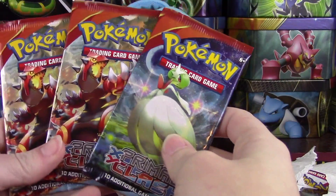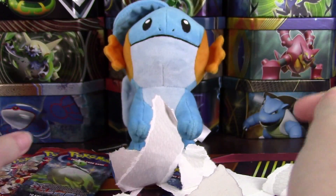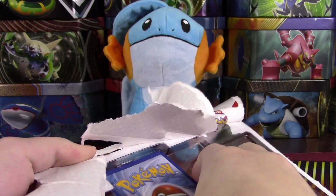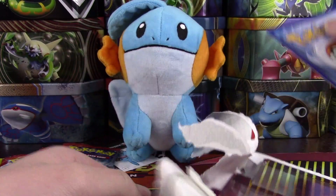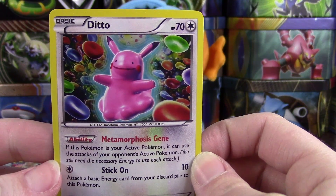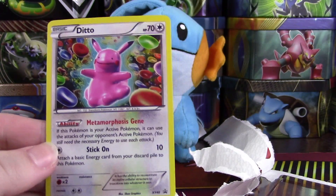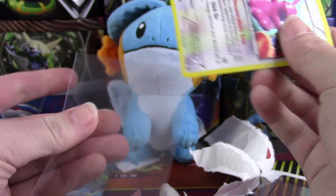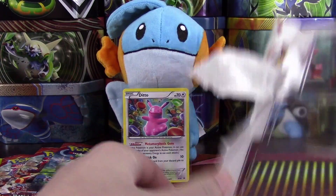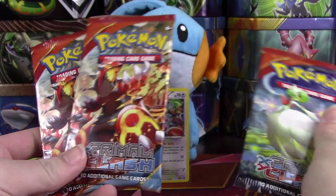Okay, we've got two Groudon packs and a Mega Gardevoir pack. And of course we have our promo — this is one of my favorite promos they did in the three-pack blisters in the X and Y era. It is this Ditto Pikachu promo, super adorable. I love the jellybeans or whatever those are in the background. I just love that promo so much.